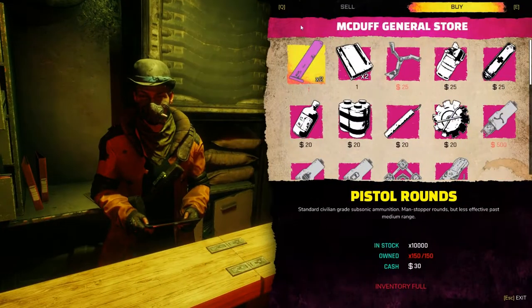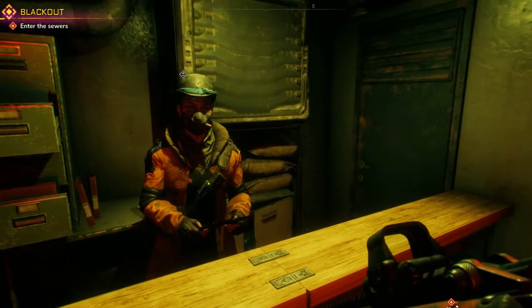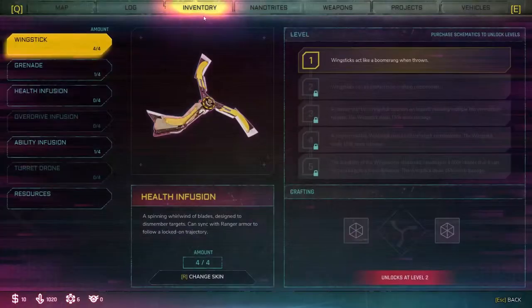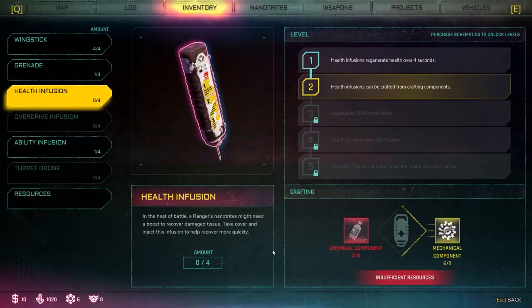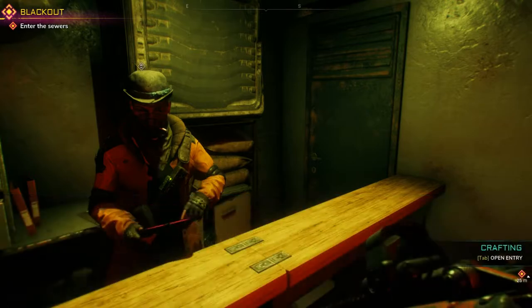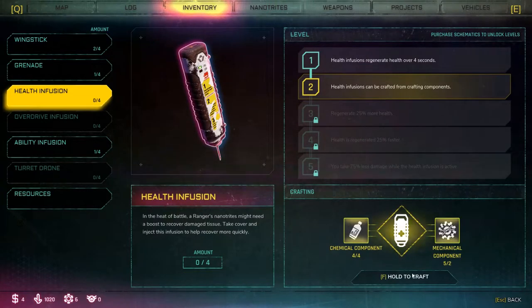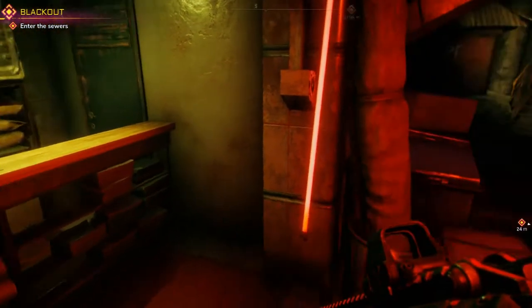Okay, that gave us $30, so we can buy one chemical component. Weapon upgrades — cool. Now let's see if we can craft one of these. Health infusion — oh man, we need two more. That stinks. Crafting resources can be used to craft new gadgets using blueprints purchased in shops; crafting is done from inventory in the menu. Now we should be able to craft one health infusion — yes, we can. In the heat of battle, a ranger's nanotrites might need a boost to recover damaged tissue. Take cover and inject this infusion to help recover more quickly. Finally, we have a health pack — very cool.